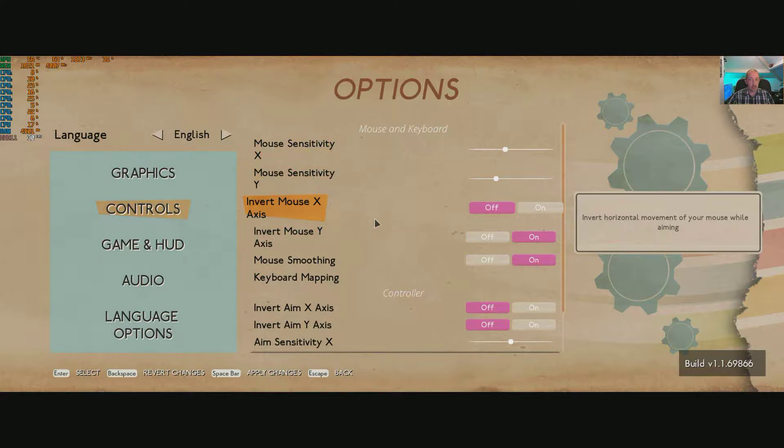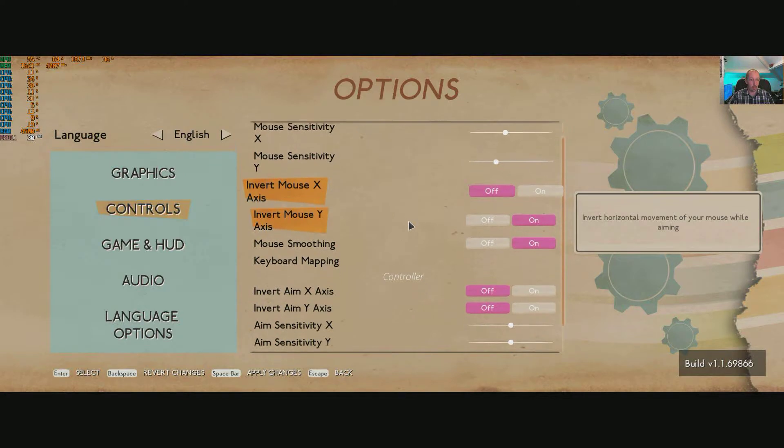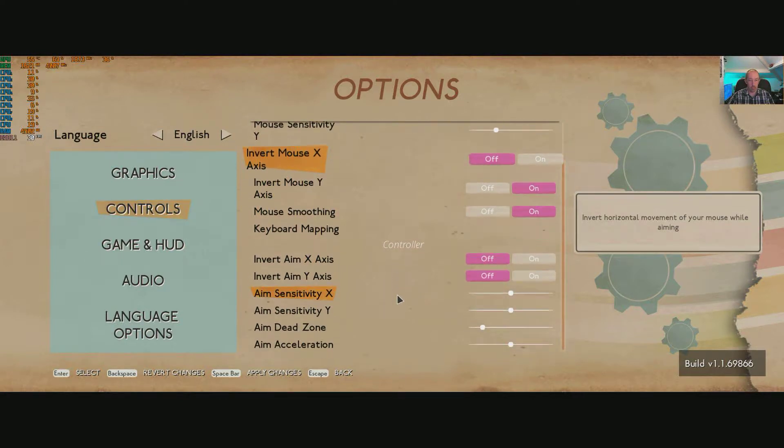Mouse sensitivities are there. We've got invert X and Y, mouse smoothing, mapping, and aim acceleration. There are all your options for that one.